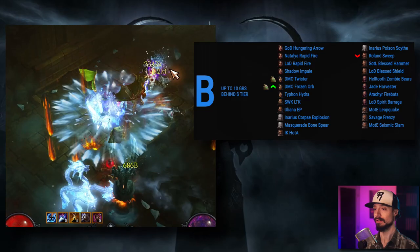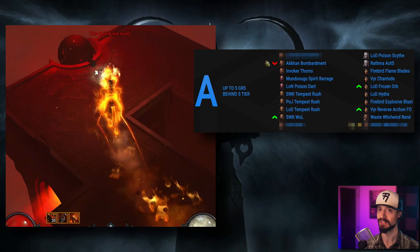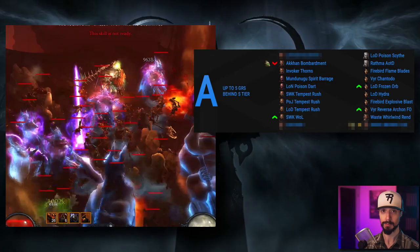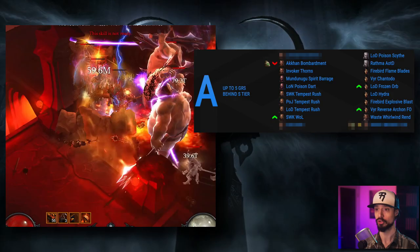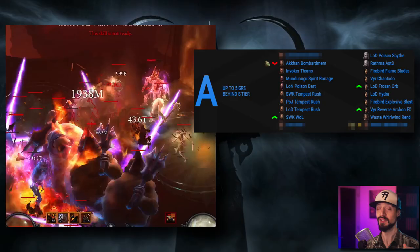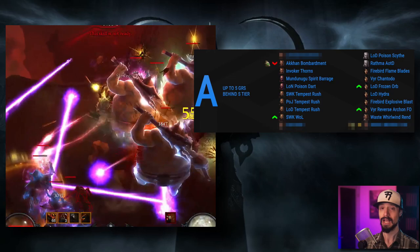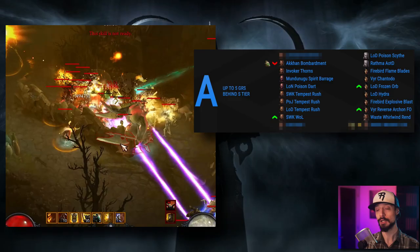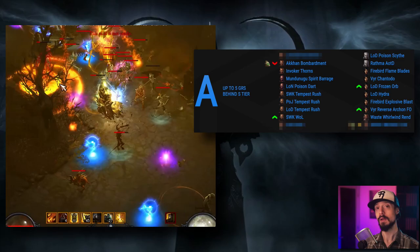A tier builds are only five GRs behind S tier, and this is where Barbarians top out this season. For the Crusader, there was a nerf to the two-piece Norvald set this season, which affects a couple of builds. The Akkhan Bombardment build, which also benefited tremendously from Soul Shards, craters down from the number two build on our top 10 last season to simply A tier and out of the top 10 because of this double whammy. However, Akkhan's is the starter set for Crusader this season, this is the best Akkhan build you can run, and it will be topping the Akkhan leaderboards. Especially compared to other starter sets, this is a pretty good one.